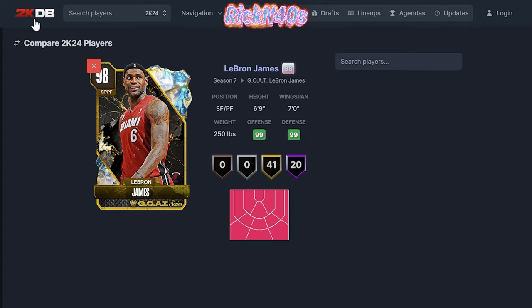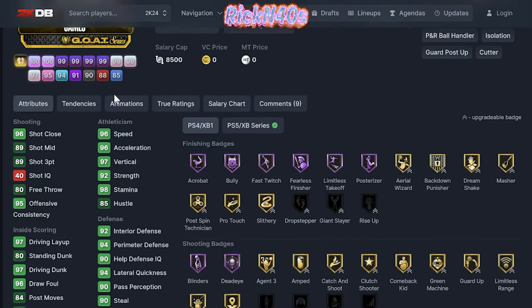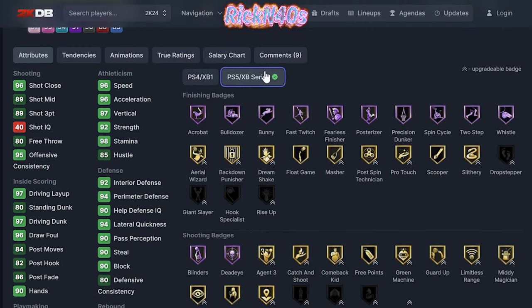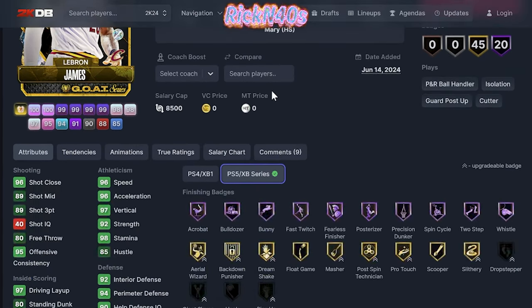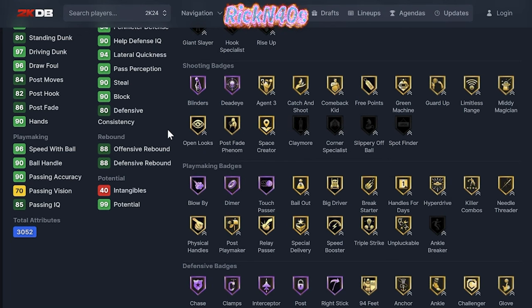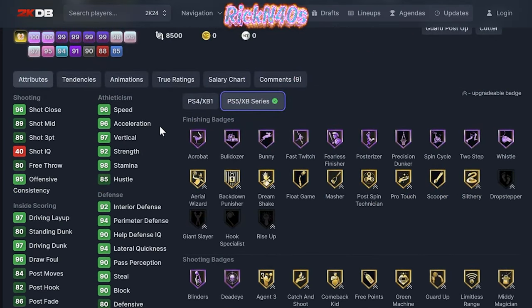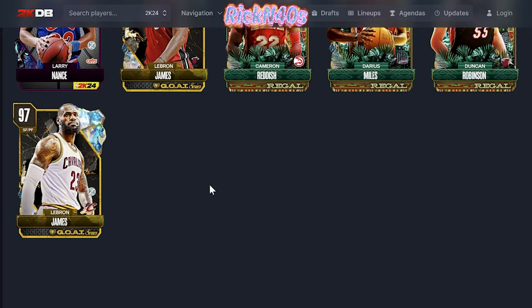Now I want to look at this 97 overall LeBron James — 89 three-point shot, that's rough. 20 Hall of Fame badges, 45 gold badges. That's crazy to me. This is a no-go. You don't want that.